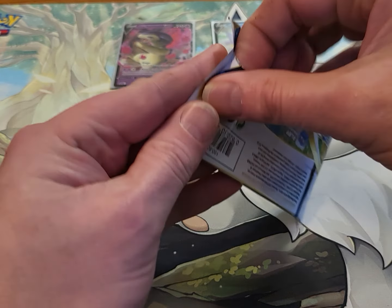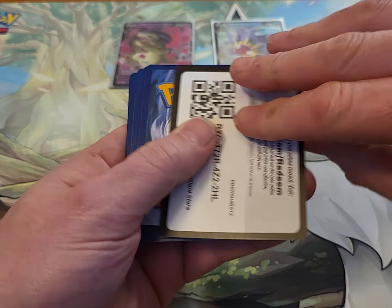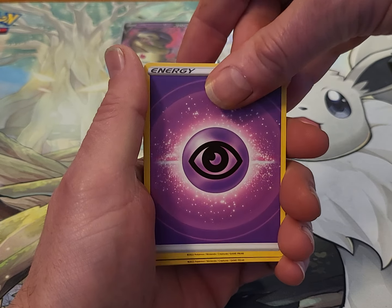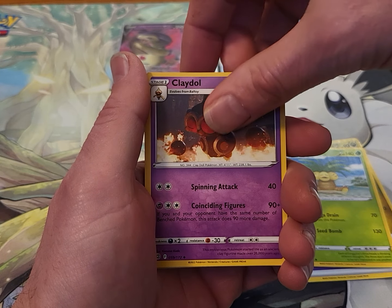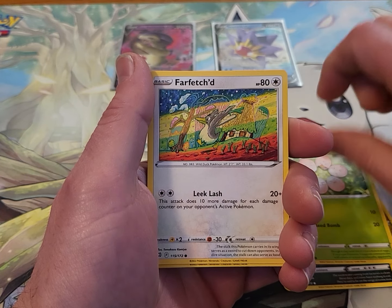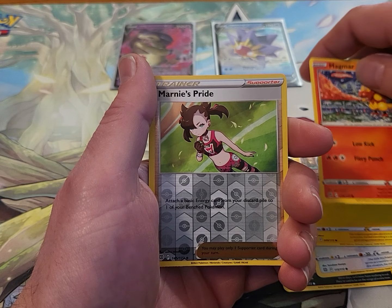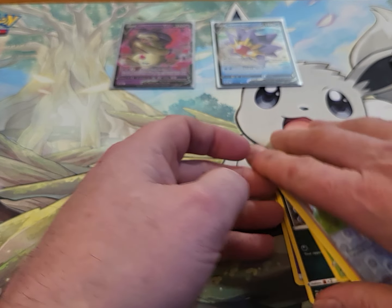We got some Brilliant Stars. Let's open up a pack. First card is going to be a white bordered — that's usually not a good sign, but you never know. That Reverse might pull us something. We got an Energy, a Bight, an Executor, a Claydol, a Grimer, an Exeggcute, a Farfetch'd, a Sphinx, a Magmar. The Reverse is a Marnie's Pride, and the Rare is Aurorus — non-holo rare.